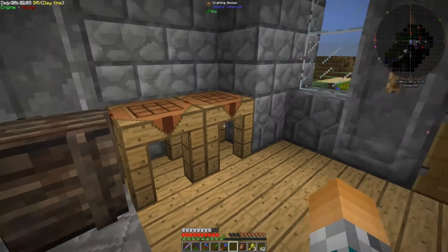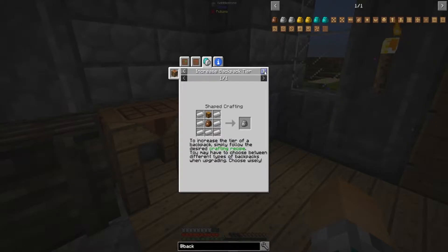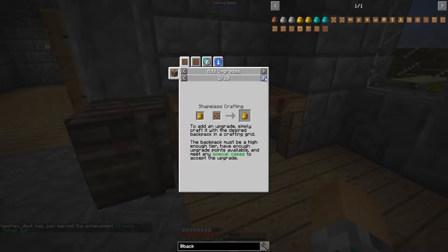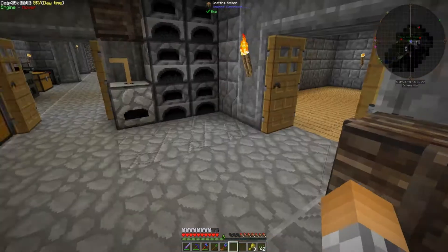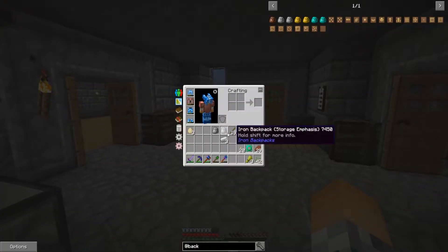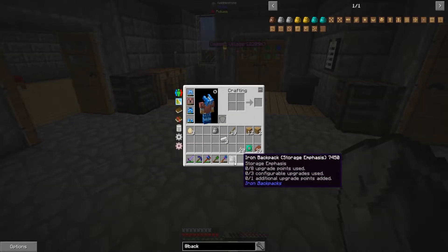We need wood for a chest — wait, how is that crafted? A chest and iron — okay, I did need a chest. Mouse is double clicking. Got an achievement for that. I'm guessing gold is probably the same thing. I know how to add upgrades. I don't think I have enough gold right now — I have 61 gold ingots, we'll hold off on that. How big is the inventory? Not bad — and I have eight upgrade points and three configurable upgrades.